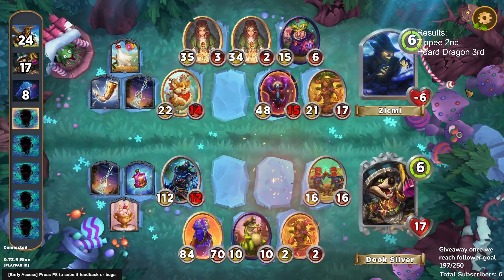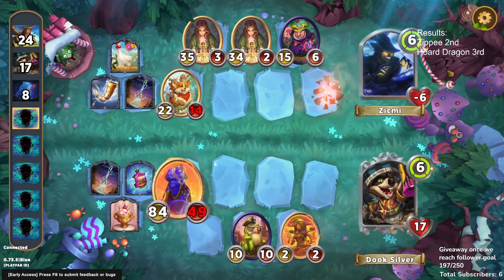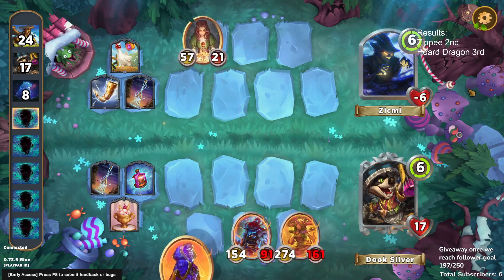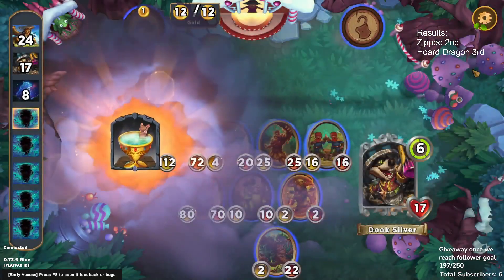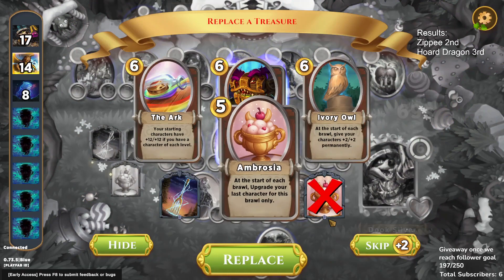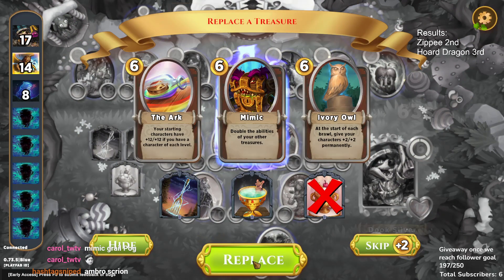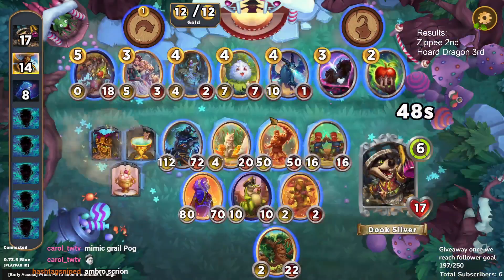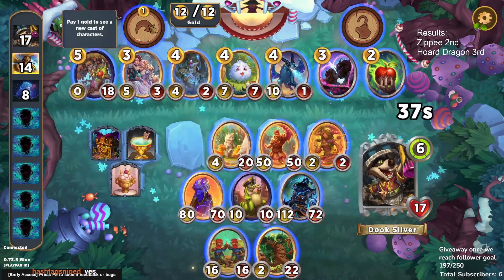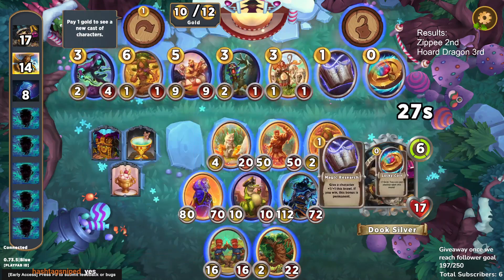We obviously absolutely want Mirror Mirror — I think that's by far the best option. There's a world where World Tree is good but it's a little boring, and we get a Holy Grail. This is a slightly awkward build for a Holy Grail though. We can also get out of Ambrosia and take a Mimic — Mimic Fork is good. We'll be able to replace our Holy Grail slot and find something else to fit with the Mimic next turn, provided we survive.